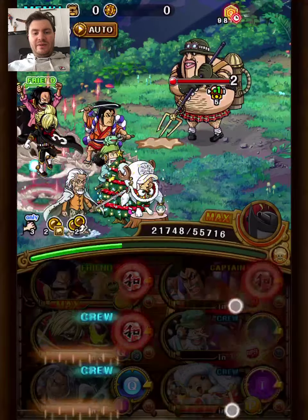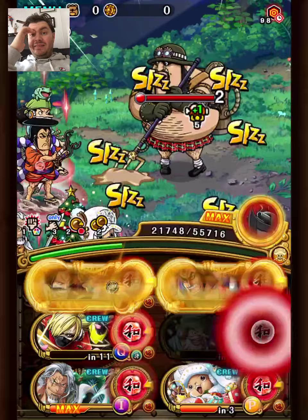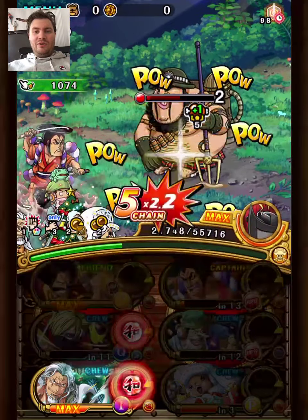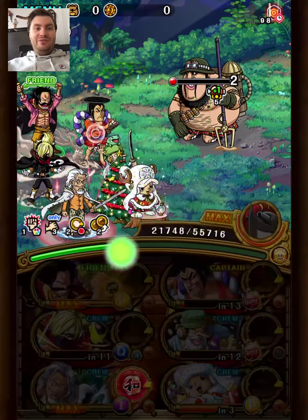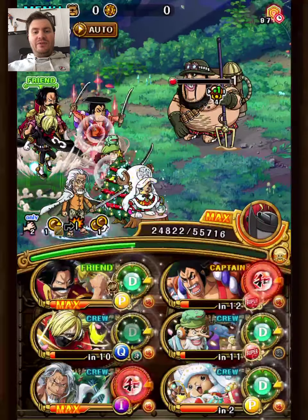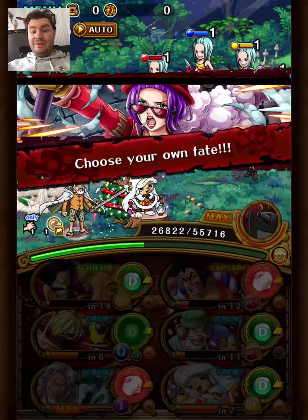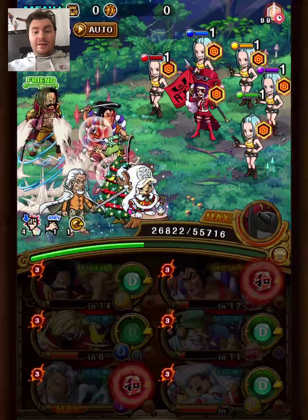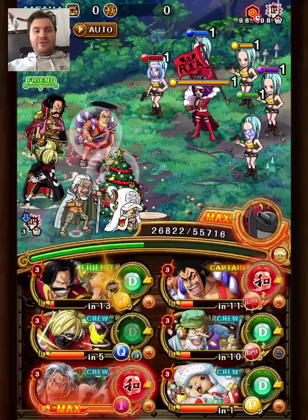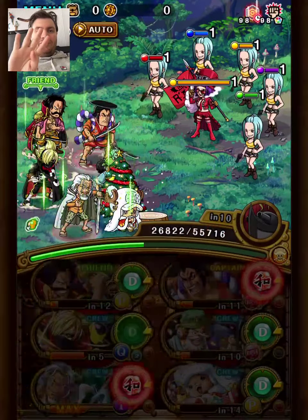Now we use all specials except for Roger and Rail League. We aim to get Morley down to 1 HP. This team doesn't stall on Morley, which is nice — you don't have to think about getting Morley to a specific HP range, just getting to 1 HP. This turn we use Roger's special; it does 1 minion and only needs to do 1, so not a big difference. We have 1 CD left for Chopper, but we use the ship here, and both Roger and Chopper get a much-needed CD reduction. We spent 4 turns on this stage.